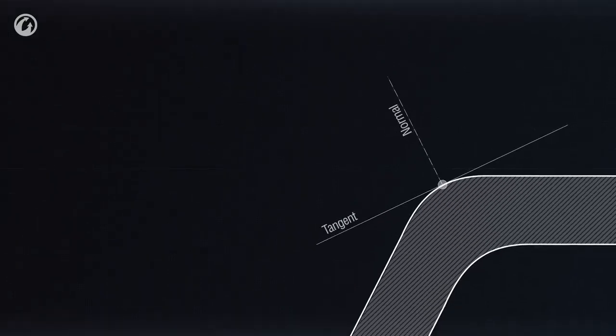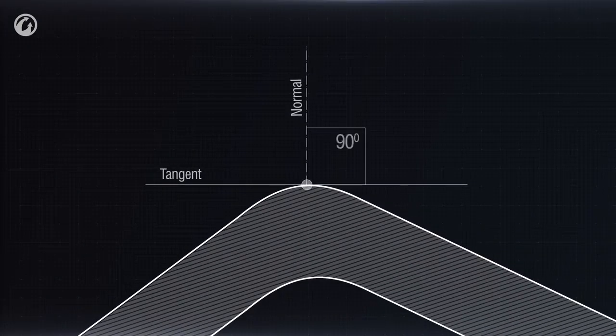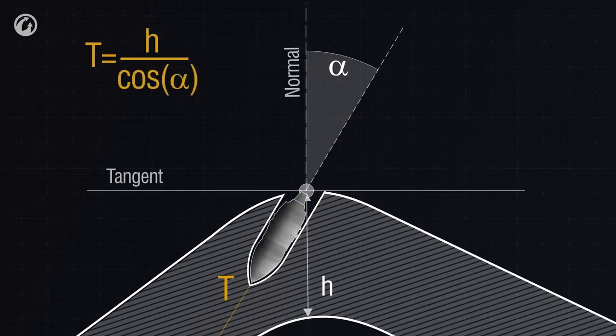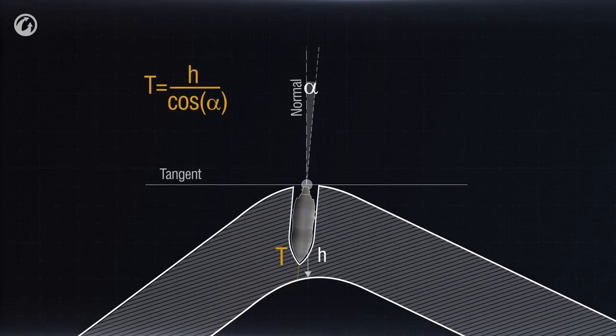Let's take a point on the armor and draw a tangent and a normal through it — a perpendicular line. The shell's angle of entry is the angle between the normal and the projectile's trajectory. In this case, the shell has to penetrate a much thicker layer of armor. The relative armor is calculated as the ratio of the nominal armor thickness to the cosine of the entry angle. The smaller this angle is, the higher the chance of penetrating the armor — and vice versa. Geometry, 7th grade.